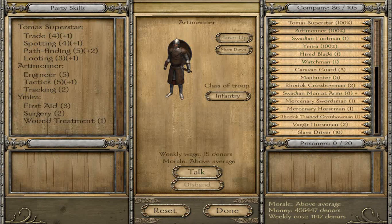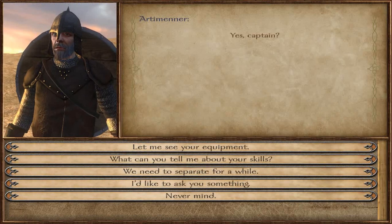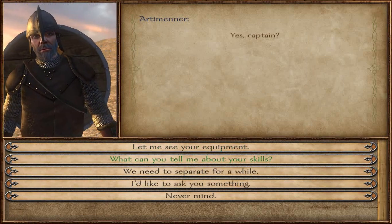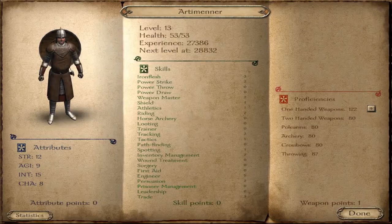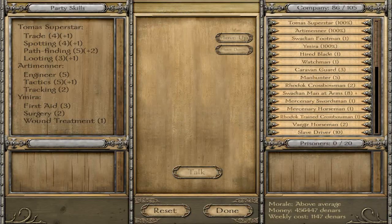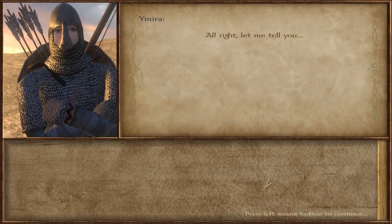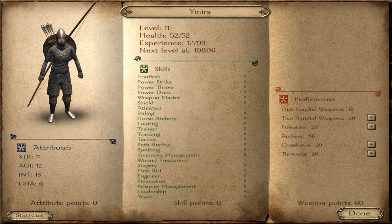As you can see, Artimenner has high engineering and tactics skills, which compensate for my skills that are at zero. And as you can see, Ymira has high surgery, first aid, and wound treatment skills.